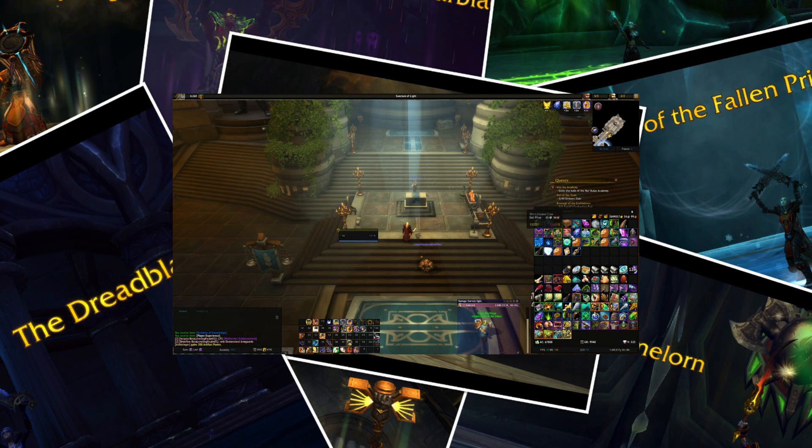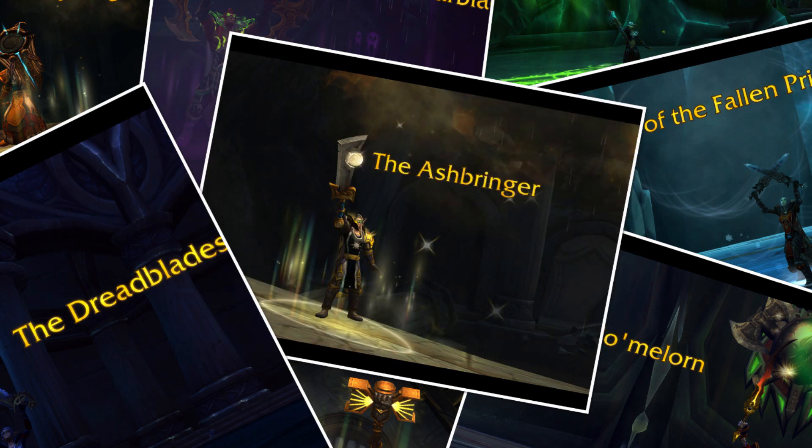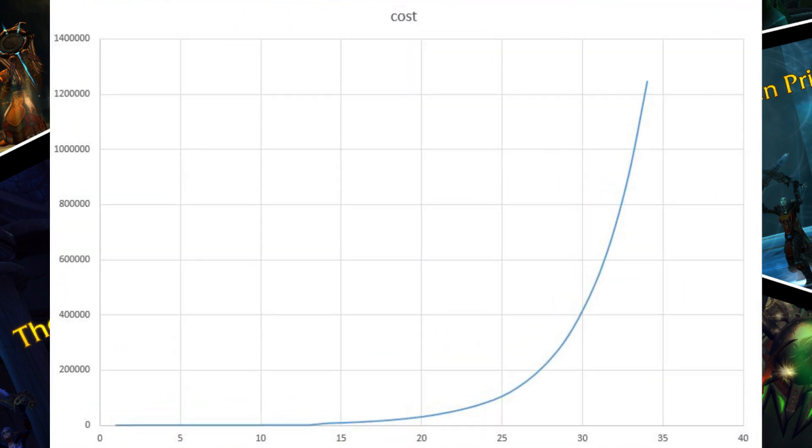Be very careful, as when you consume these items the artifact power is assigned to the weapon you currently have equipped. Sometimes you want to spend it on a different weapon instead — in that case you should change specs to ensure you have the right one equipped before consuming the items. I find it helpful to just save them up and consume them when I make visits back to the order hall. There is no need to consume artifact power items as soon as you collect them. As you acquire enough artifact power you can use it to spend points on your weapon, but you can only do this in your order hall at the altar or similar structure.